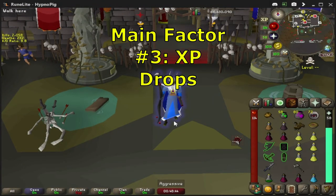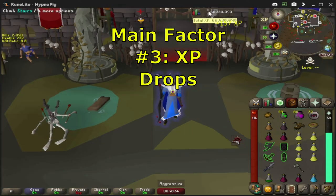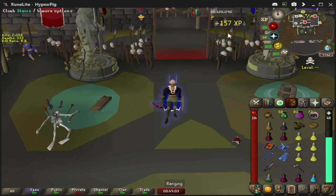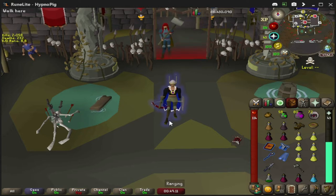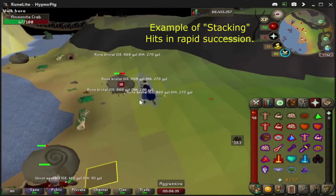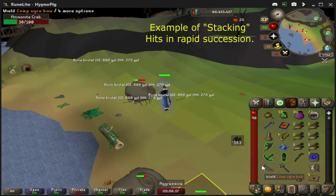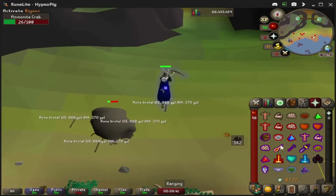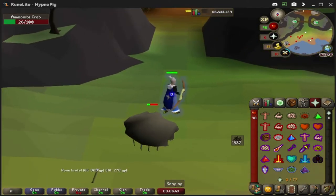The last main factor is your XP drops. If you go for a bolt and the XP drop says it's going to be 150, normally the damage splat is going to come out to a mid-30s, which is a good attack. In most instances you're going to want to go for the AGS and stack that 30 damage splat with your 70 Armadyl Godsword — and who knows how much your maul can hit; mine can hit a 30.